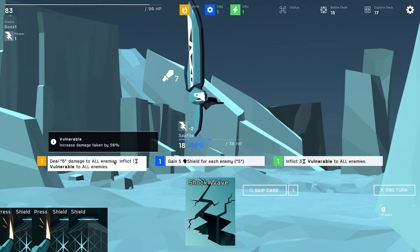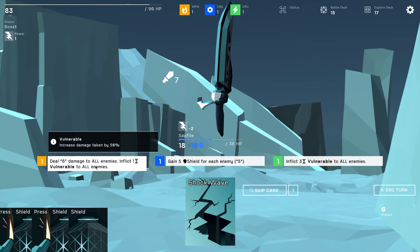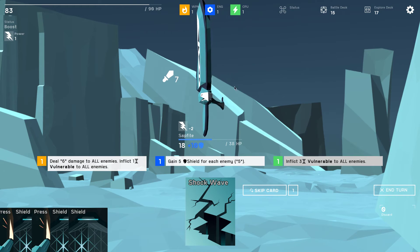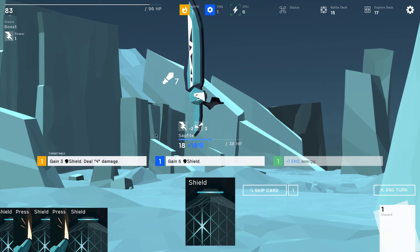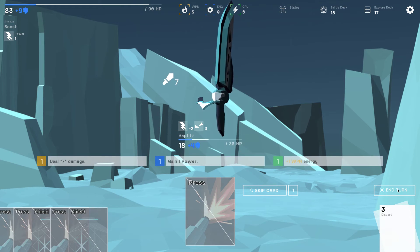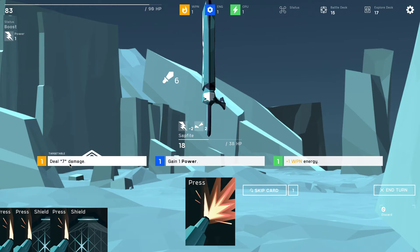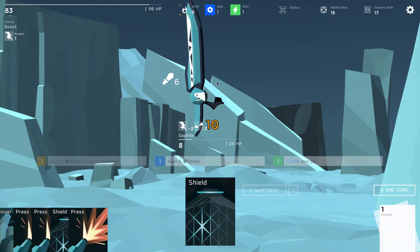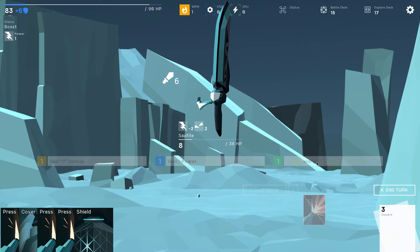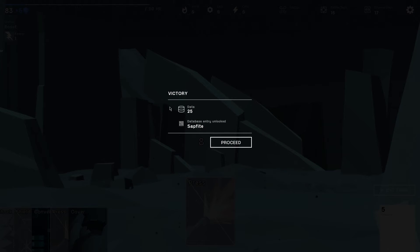Now this thing attacks. Inflict 3 vulnerable to all enemies — it's like a free turn vulnerable. Gain a little more shield — that was a short turn but we blocked all the damage and it's still vulnerable. Do this, gain weapon energy, then skip this one and hit him with another one — done, nice.